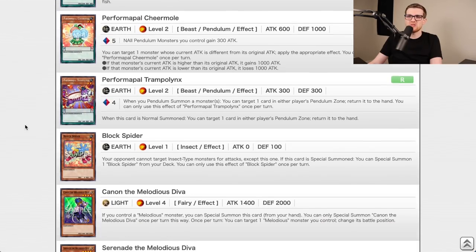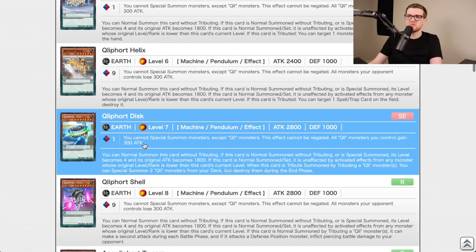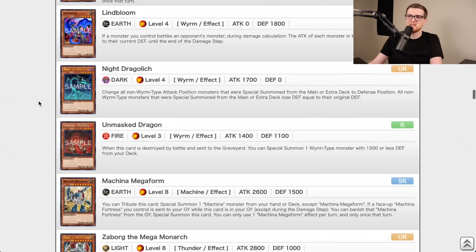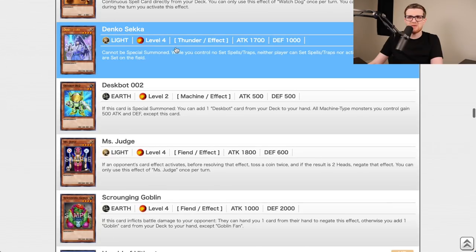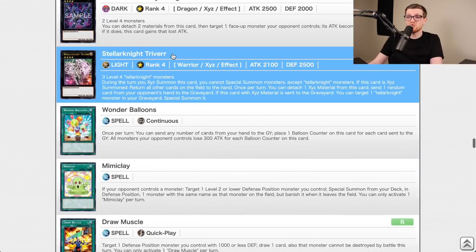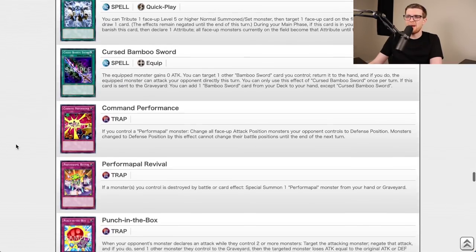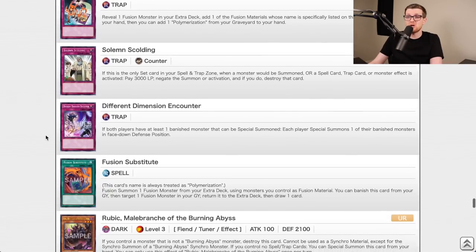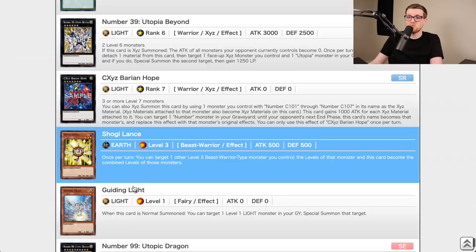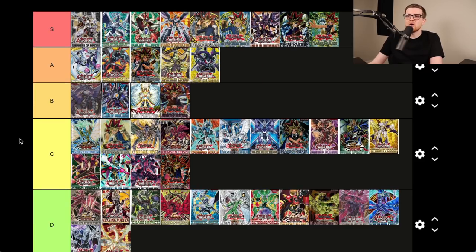New Challengers — I believe this debuted Claires and it does. Disc Commander, Towers, Jiaotu for Yang Zing, Denko Sekka, Shekinaga, El Shaddoll Fusion, Graista, Arc Light, Trevore for Satellarknight, Solemn Scolding, Virgil, Fire Lake of the Burning Abyss. This set was stacked — a great follow-up to the already fantastic Dualist Alliance. A tier.